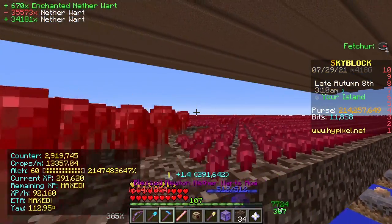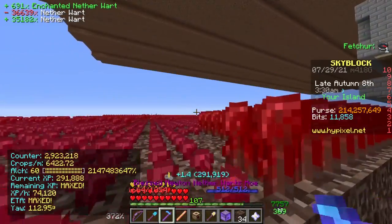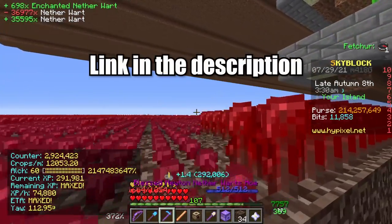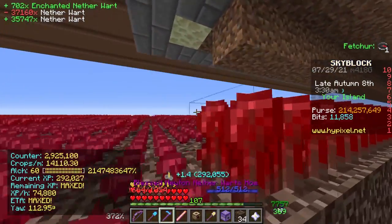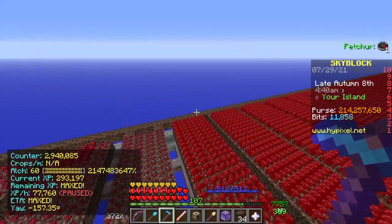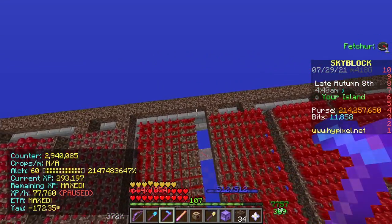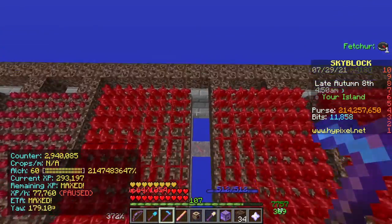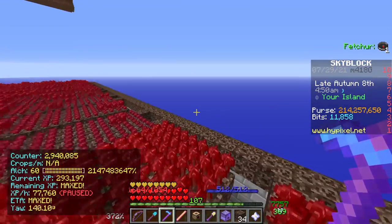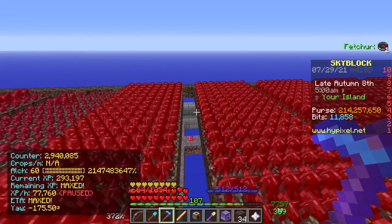If you're at a high farming level you should be able to get around five million coins per hour farming nether wart, so it is definitely worth building. If you're not at a high farming level I highly recommend building a sugar cane farm first — I have a video on that — and farming sugar cane until you get a high level, then come back to the nether wart farm. If you run out of space and need to build another layer, just make sure the notches where you're flying line up so when you're done with one layer you can fly upward and continue farming the next layer.